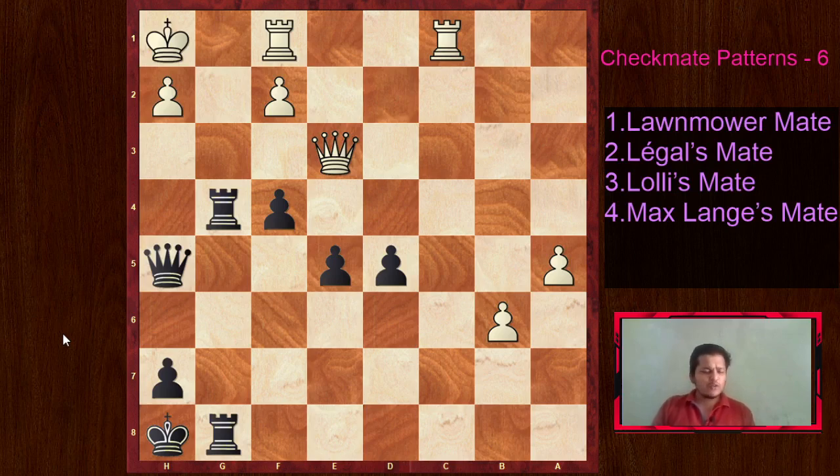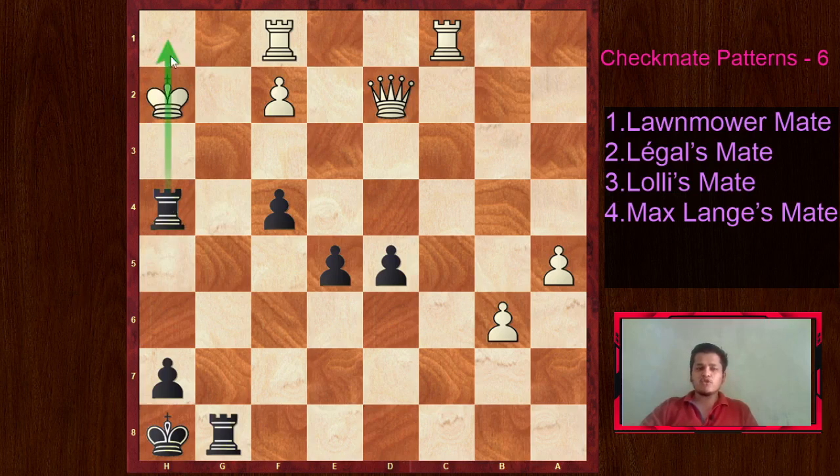Strong players realize how they are going to lose. Let us see where the white queen can go. If it goes to D2, then we have a checkmate using the concept of lawnmower mate. It should be easy to spot: Queen takes H2 check, King takes H2, Rook H4. Again two rooks on two open files and the king is checkmated on H5. So after F4, Queen D2 is clearly not the choice.